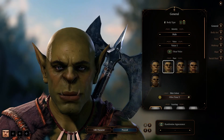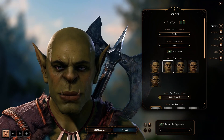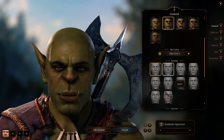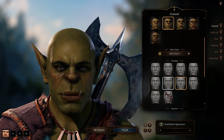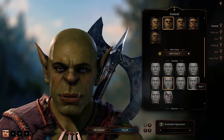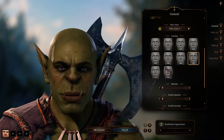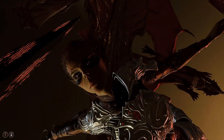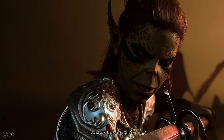If you choose to make your own character from scratch, then you get to handpick your skills and your story. The plus side is that you get to play around with the character creator screen and all of its hundreds of skin tones and mythical races. If you decide to make your own custom character, you will still have access to all of the origin characters minus the Dark Urge.